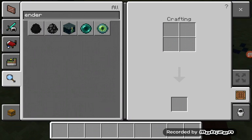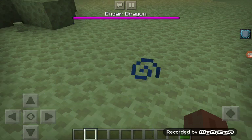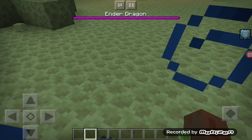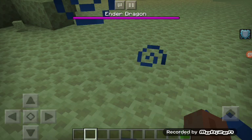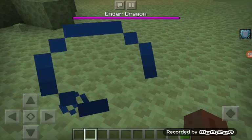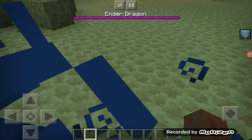His costumes: default is Steve, second is Alex, third is prisoner Steve, fourth is prisoner Alex, fifth is Mario, sixth is Link, seventh is Banjo, and eighth is Creeper. His grab uses a fishing rod, his pummel stabs with a stone shovel, and all of his throws use a piston. His first victory pose has him mine up a diamond.